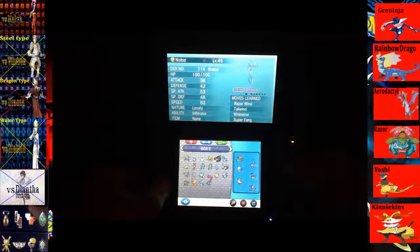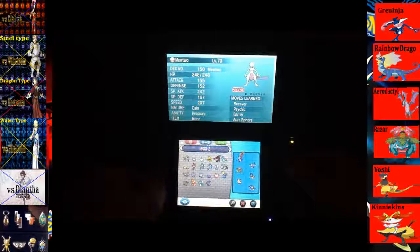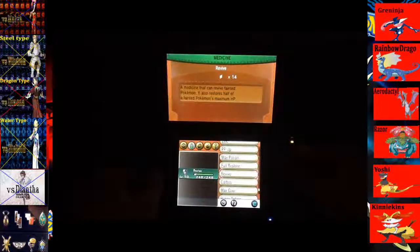It's a good experience though. Let's see what nature it is — Calm nature. Not the best, but at least we caught it in our Premier Ball, so that's pretty cool. Let's put away Rainbow Drago for now, put Mewtwo in front of our party, and give it Mewtonite Y. We're going to test this Mewtonite Y out.